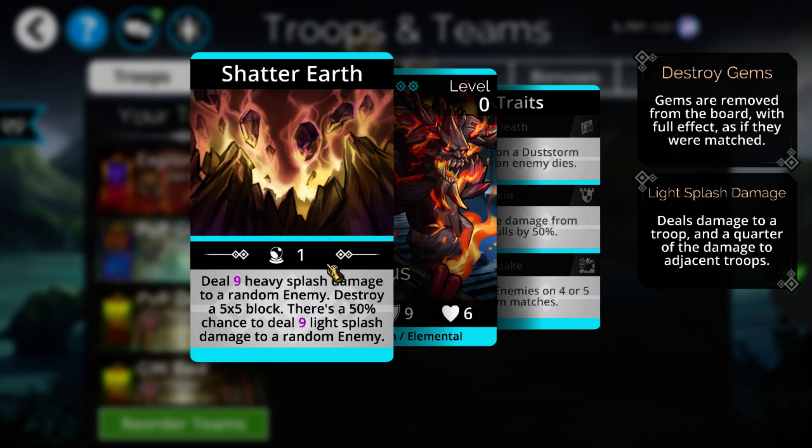It has the exact same mana cost as Infernus, a really similar damage and mana accumulation. It does have a new mechanic called Heavy Splash. Both Heavy Splash and Light Splash were added in the most recent version of the game, or 4.3. Heavy Splash is actually the first instance of it. Basically there are three splashes: Light Splash is 25% damage to adjacents, Normal is 50%, and Heavy — which is this new one — is 75% to the adjacent enemies. It has one more magic overall than Infernus, but it only has a base value of 8, whereas Infernus has a base value of 10.